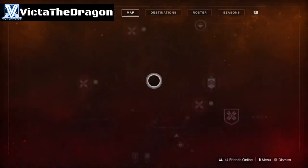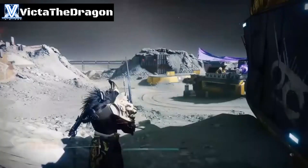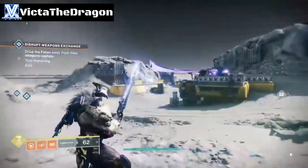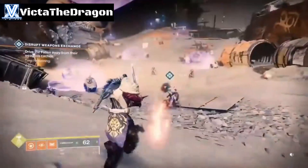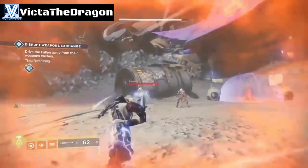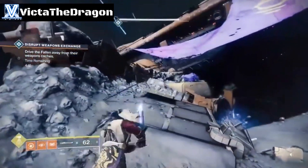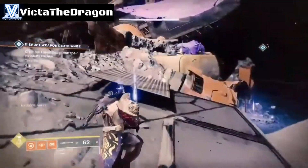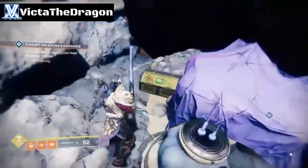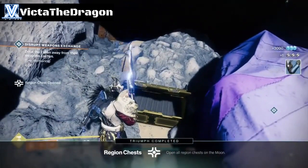The next location is still in the same area. If you look at the public event happening right here you'll know where I'm going. There's the circle in the middle of the location. Head this way, ignoring the enemies, jump up to get away from them, and there is the last chest on the moon.